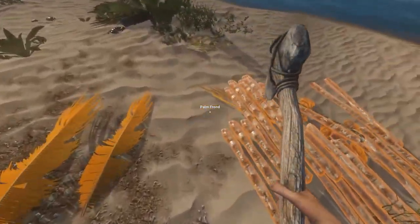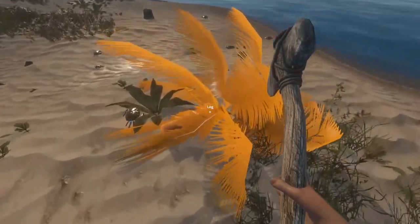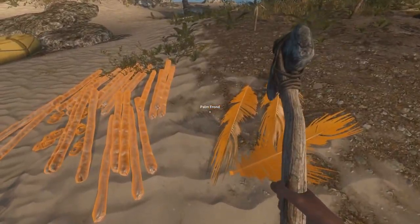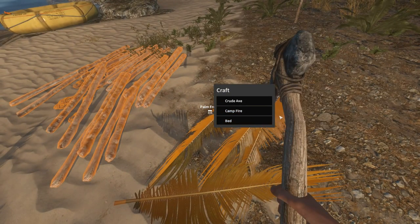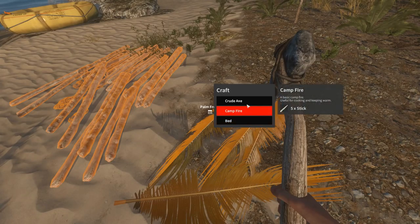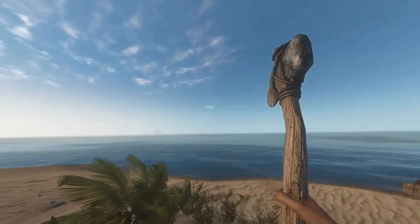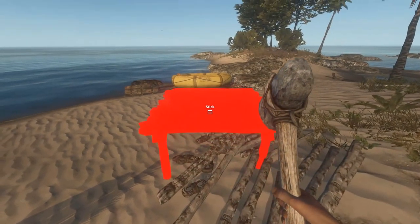I've been chopping at wood for a good few minutes, and we have a pretty sizable bundle of sticks and some palm fronds, which apparently you can get by chopping the top piece of the palm trees. I was wondering what the palm parts do — and whoa, a bed! Neat, except I don't know if I want to make a bed with no place to put the bed.